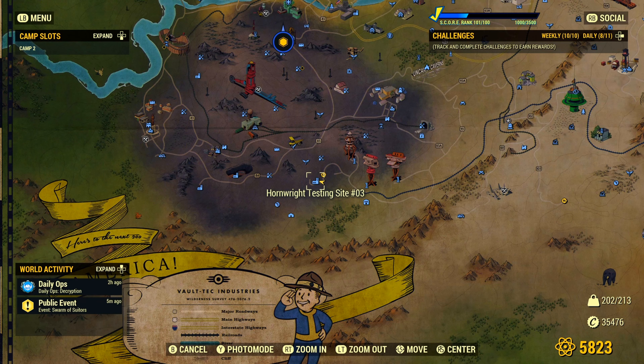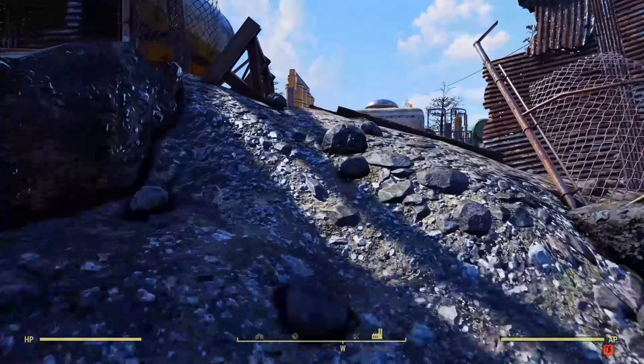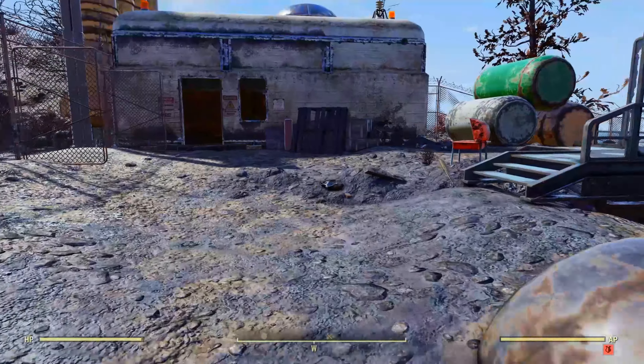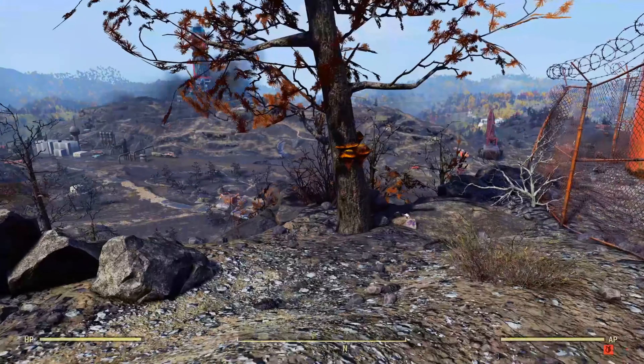Let me show you on the map — we're at the Hornwright Testing Site 03. Follow my route. The event Breaching the Clear sometimes appears here, so you wouldn't want to do this when that's on. Let's go through the site and your first blight is here.